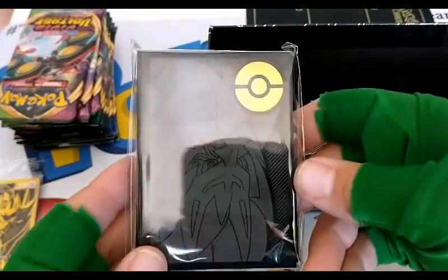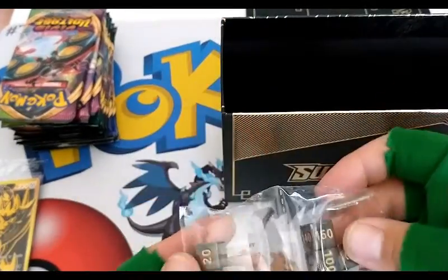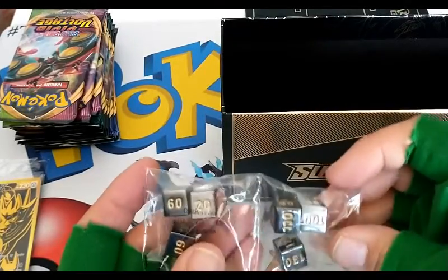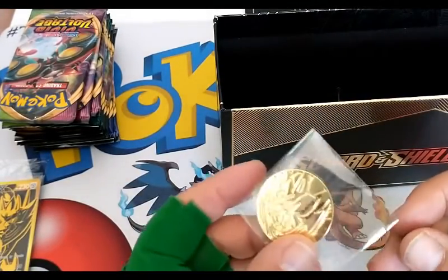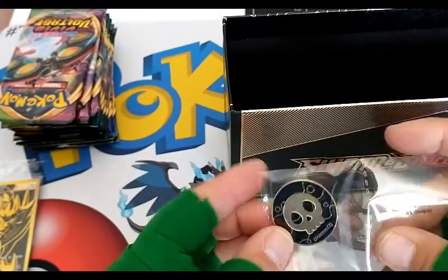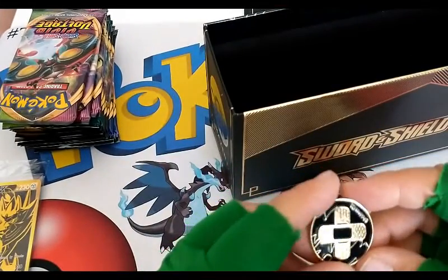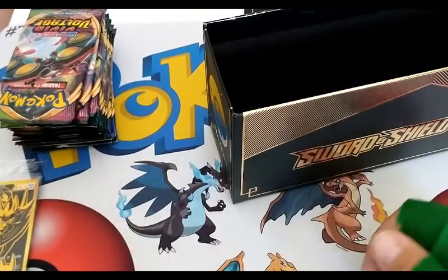Here are the sleeves — very nice pack of sleeves, blinging with the gold. And then we have our metal — wow, the weight on these — our metal damage counters. Very nice. I love the weight on those. We have our metal coin — again, very nice weight, not cheap metal. And our poison marker and last but not least, our burn marker. Metal. Very nice. Heavy.